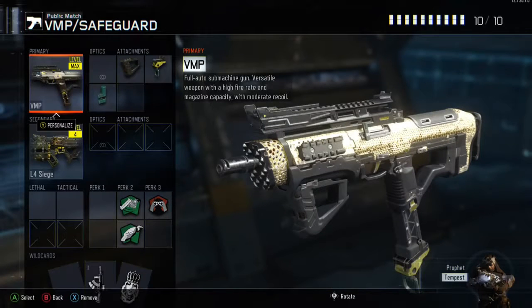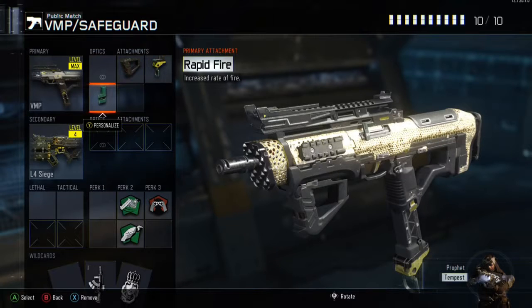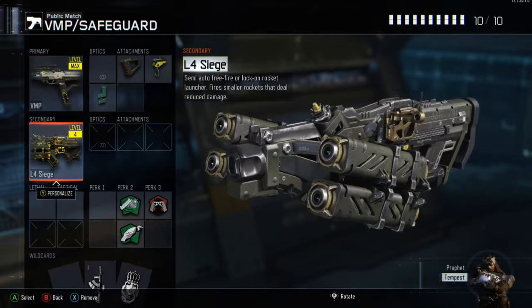Hey guys, today we get the VMP best class, so let's get to these attachments — very useful. We got the grip, we got fast mags, and we got rapid fire.